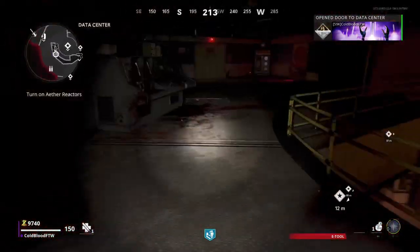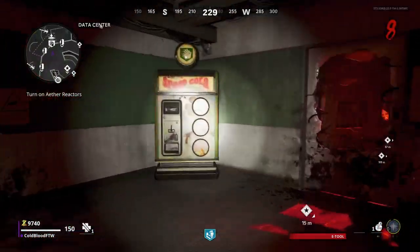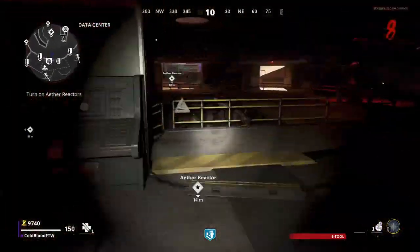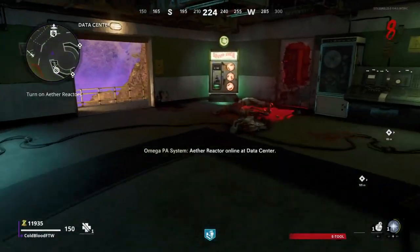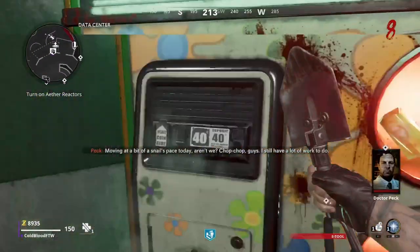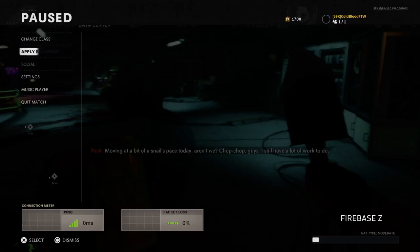At around round seven or eight, come over here and turn on this generator by speed cola, because you need speed cola to get that field upgrade leveling up quicker. Turn on the reactor, then go get speed cola — that's why I waited until round eight, you'll have enough money by then.